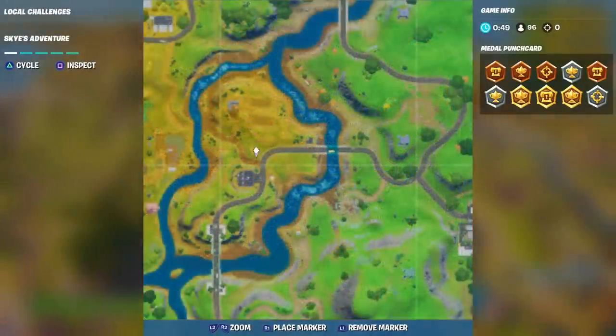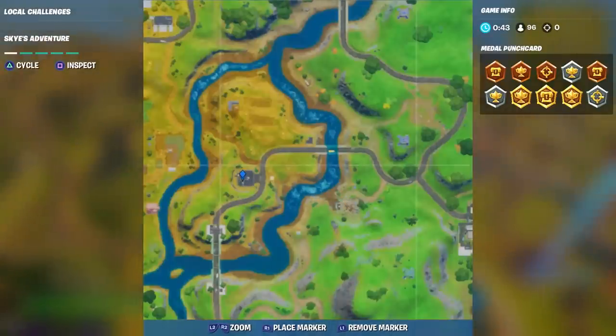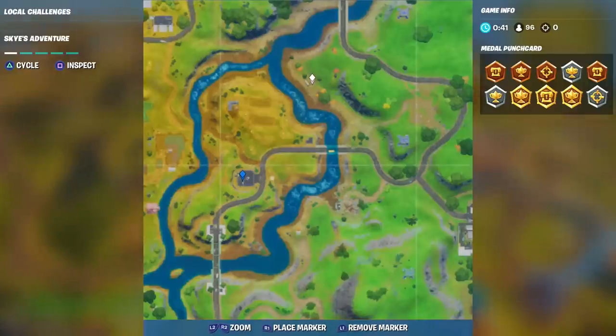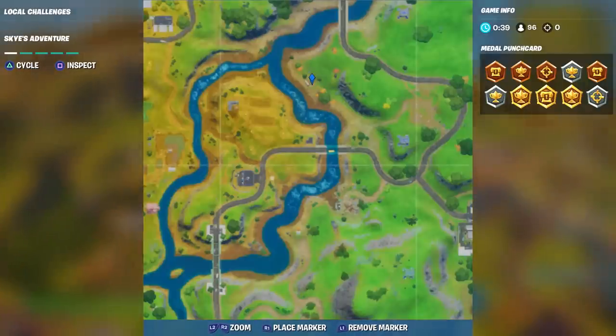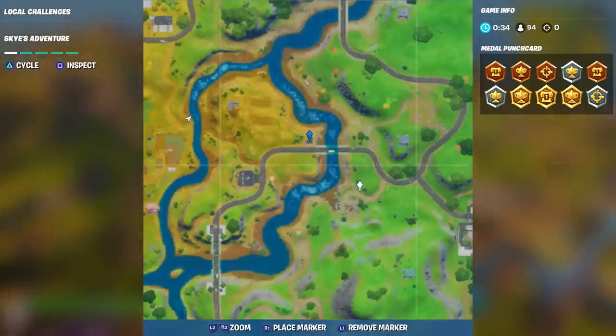If we look on our mini map, we've got the junkyard right here, a gas station right here, and an RV campsite right here. In between all of those is a little building.